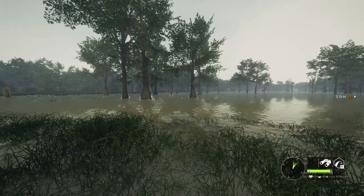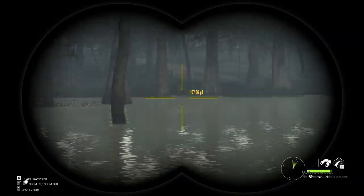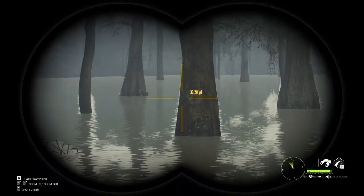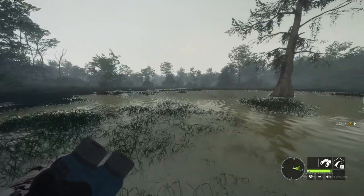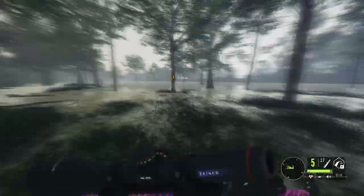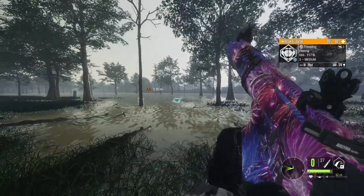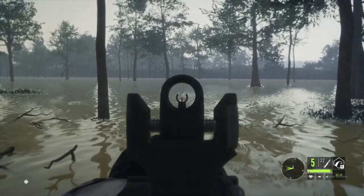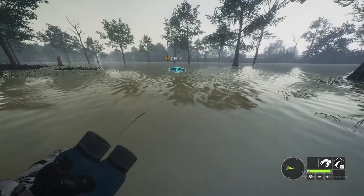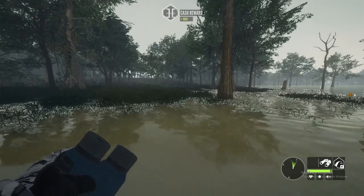This alligator is aggressive. I don't know if it's actually coming to me — it's in the water and I can't see it. Am I just going to get charged from the water? It would be scary to come up out of the water and charge me. Please don't charge me. I'm definitely getting attacked. Don't come back — well, come back so I can claim you, but don't try to attack me again. You're messing with the wrong hunter. Give me that cash — I'll take free money all day long.